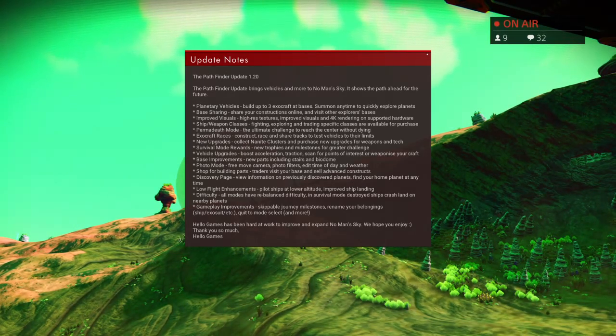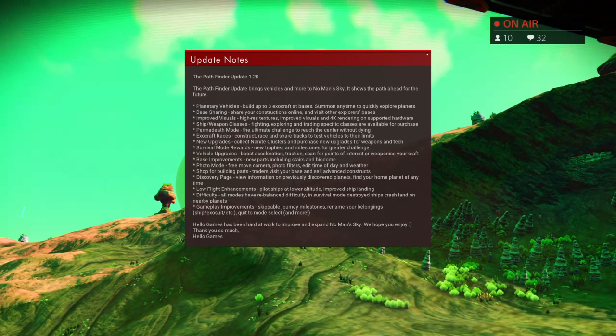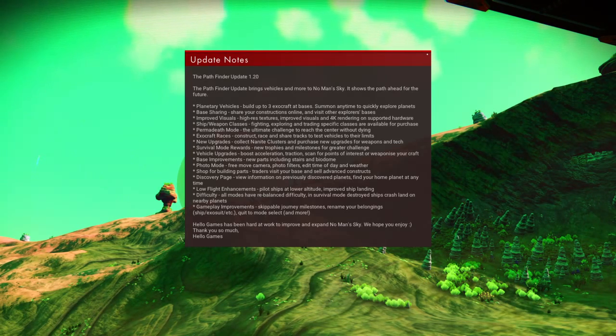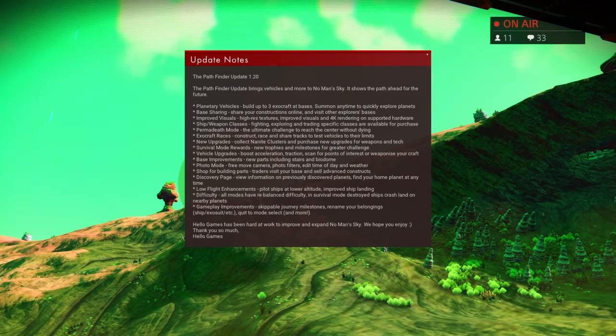Three types of vehicles — not just one buggy, three buggies! Base sharing: share your construction online and visit other explorers' bases. You can finally go visit your friends' bases — awesome! Improved visuals: high-res textures, improved visuals, and 4K rendering on supported hardware. The game does look better right now.